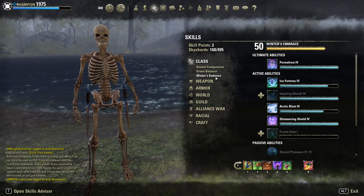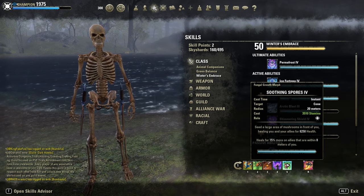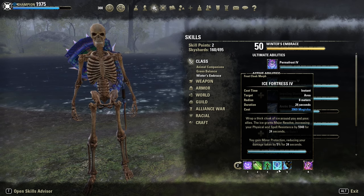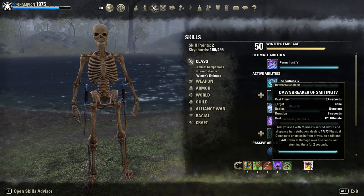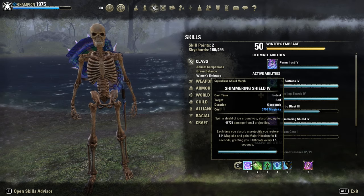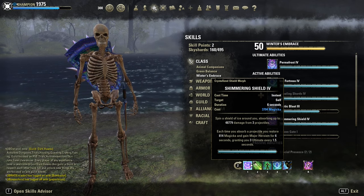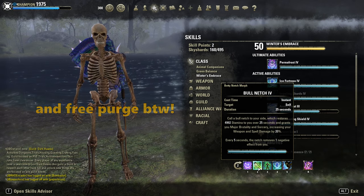Alternatively you could go for Arctic Blast, but I prefer the spores since we need the magicka for other skills like Bird of Prey, shimmering shield, and our resistance buff. As ultimate of course, Dawnbreaker of Smiting — alternatively you could go for Permafrost. On the back bar, Shimmering Shield — one of the strongest defensive skills out there, use it guys. It absorbs projectiles and gives major heroism, super strong. Our Bull Netch for sustain and major brutality.